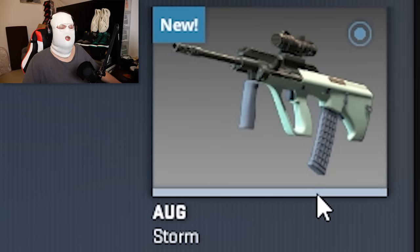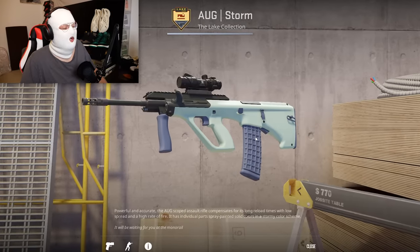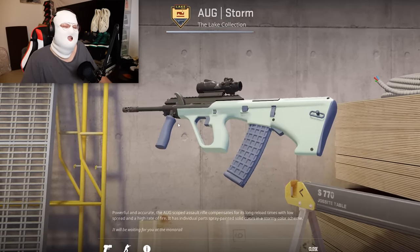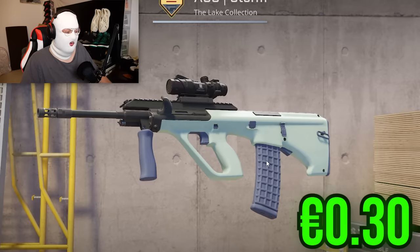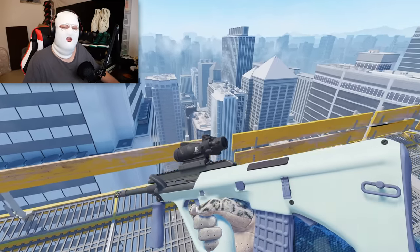For the CT side rifle, I chose the AUG Storm, which aside from all the TikTok manipulation, it is actually in CS2 an insanely good-looking skin. For only 0.3 euro, I think this is one of the best budget AUGs you can get — insanely clean for only 30 cents.